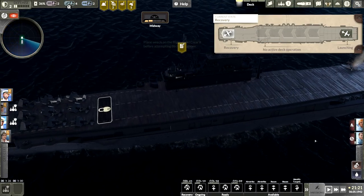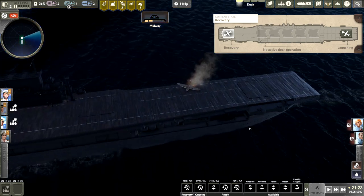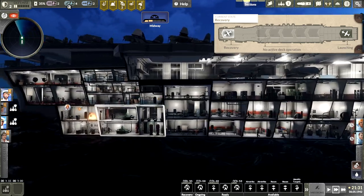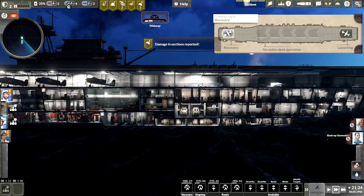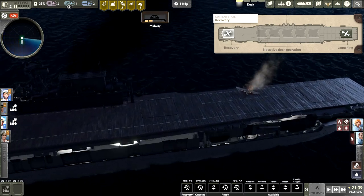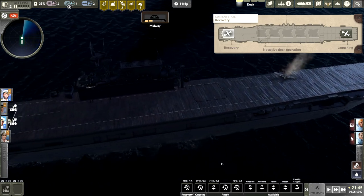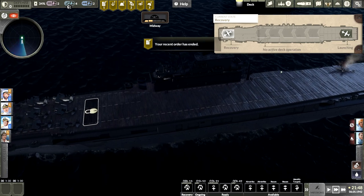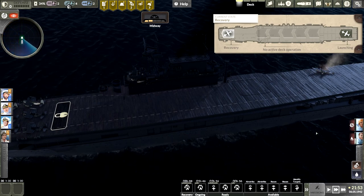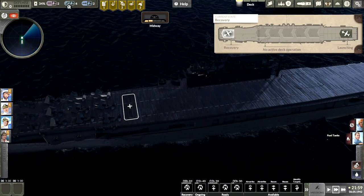Let's get this thing off the deck first of all. There is a fire below deck — why is it still over there? You go fight fires. We need somebody to come up here and get this plane off the deck. Oh my god, he wasn't doing it — I had to specifically tell him. My god, you guys are wasting all my precious precious time.